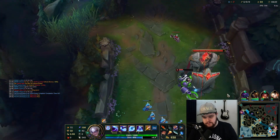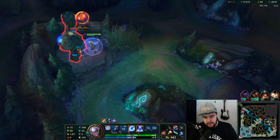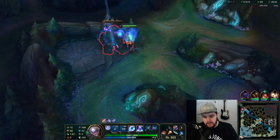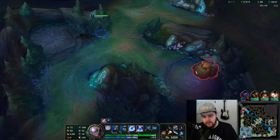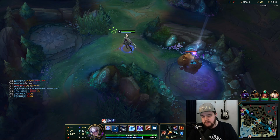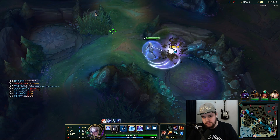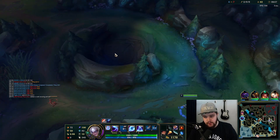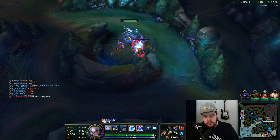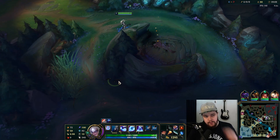He doesn't have blue buff — I can probably take his blue. I'll smite this and get into the bush. There's a chance he shows up, but if he doesn't instantly appear on Gromp I'm going to take this because that means he recalled. We can take all his camps because we know he recalled — we taxed him for that play. He killed dragon and bot lane walked up, which isn't ideal.